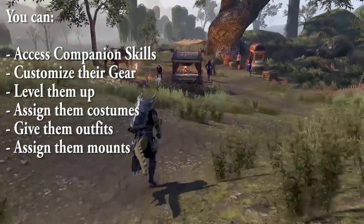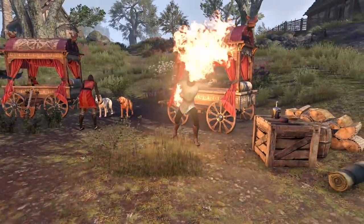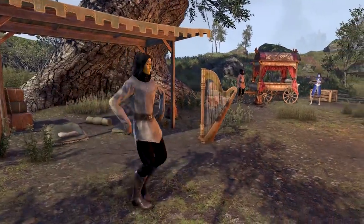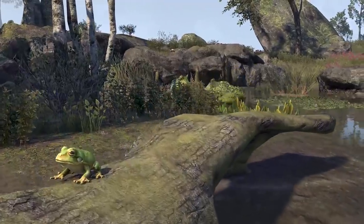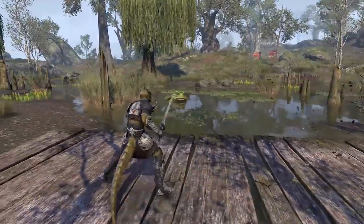You can assign companions any of your mounts and they will ride with you, although they seemed a little slow on the preview server and couldn't keep up. They will also crouch and sprint with you. As for companion gear — yes, they have their own specific gear. Companion gear is companion-specific, and you can find different pieces ranging from white to purple quality in various locations throughout the world. You cannot wear your companion's gear and cannot give them your player gear.